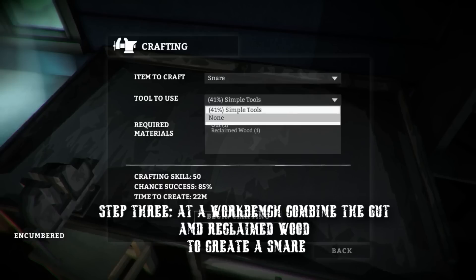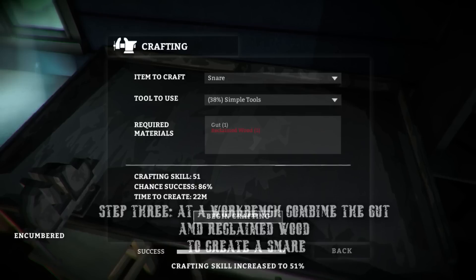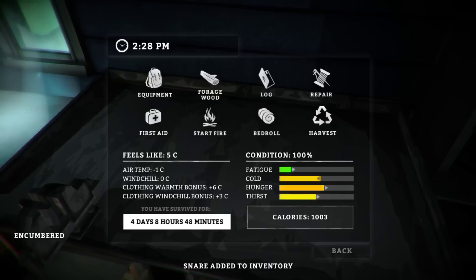Once in the workbench menu, click on snare and then click any tools you'd like to use. These do actually increase your chances of crafting the snare correctly. Click begin crafting and once that's done you should have a snare trap in your inventory.